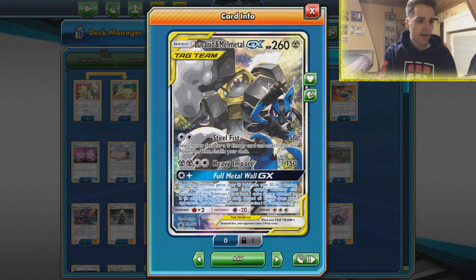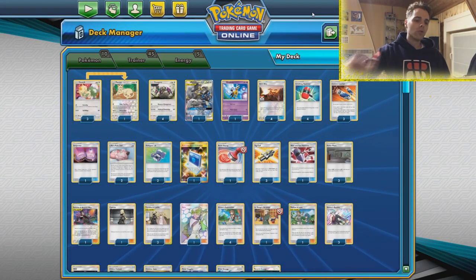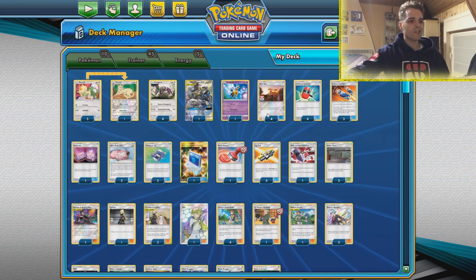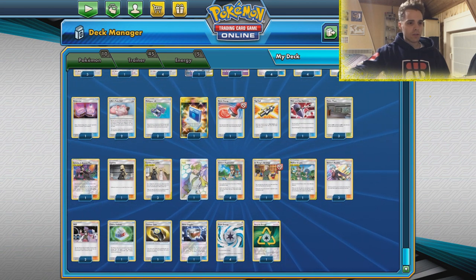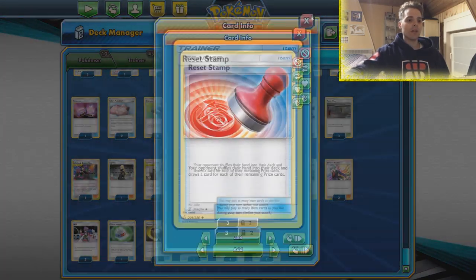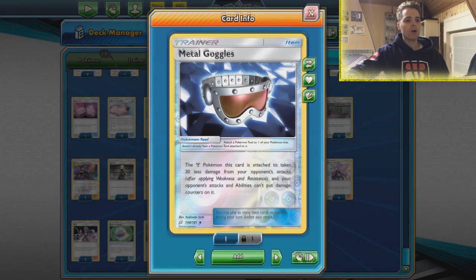The Full Metal Wall GX effect stays for the rest of the game, making Metal-type Pokémon take 30 less damage. Lucario & Melmetal can be a huge wall in the late game. The main play is Counter Gain onto Lucario & Melmetal, one attachment of the turn, then use Full Metal Wall GX to get rid of all of the opponent's energies on the active. Power Plant and Stamp are still part of the deck — only one Stamp though. Metal Goggles makes us immune to damage-placing abilities, so Weezing shenanigans won't work.